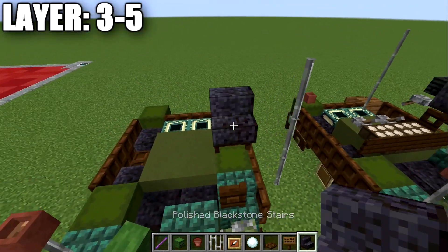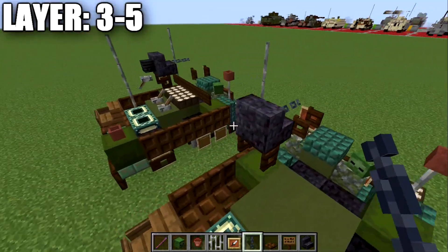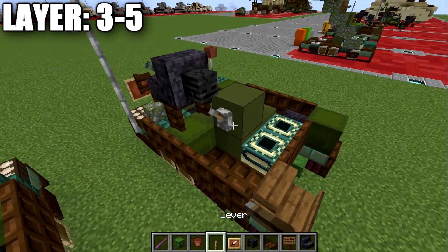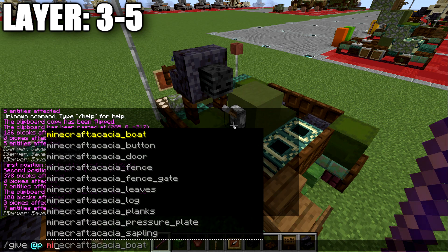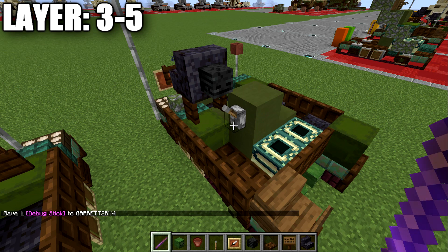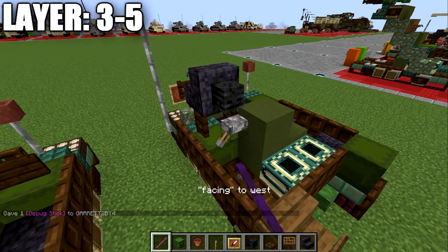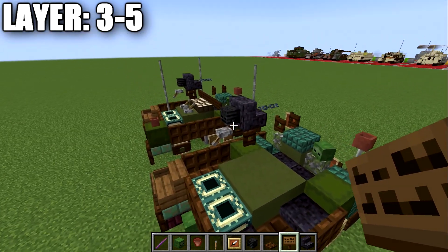For the machine gun itself, place down a polished blackstone stair with a chain coming off it going forward, then on the back place a wither skeleton skull. If you're on Java, place down a block to the side and put a lever on it. Grab a debug stick — obtained with the command /give @p minecraft:debug_stick — and left-click the lever until you get 'face' selected. Right-click to set it to ceiling, then left-click again until you get 'facing' and rotate it so it points backward. That creates your gun.